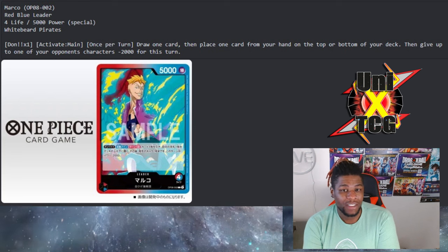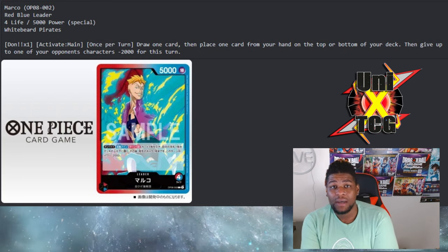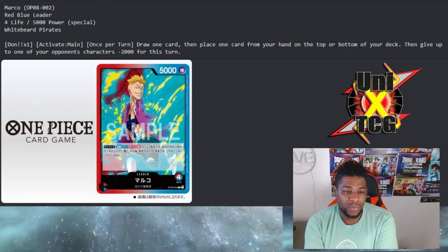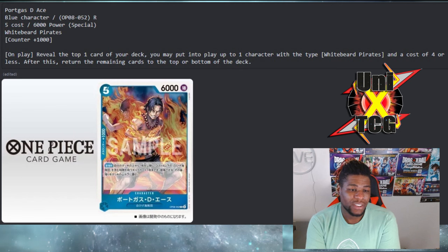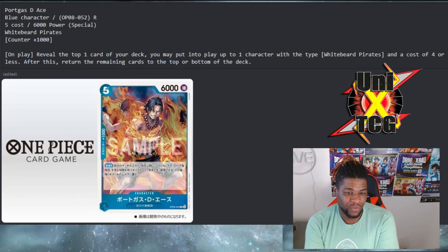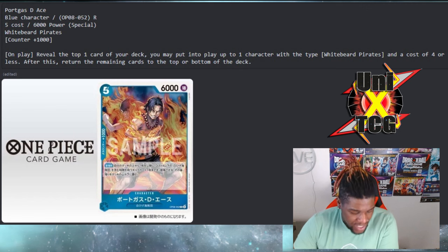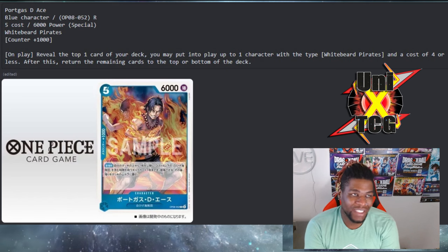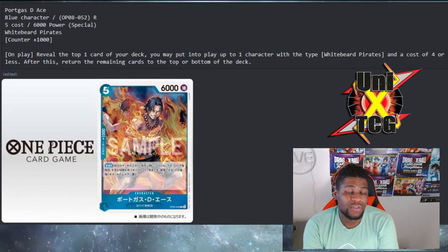Speaking of new cards spoiled, we've got Portgas D. Ace, a blue character — a rare, five-cost, 6000 power, Special, White Beard Pirates, Counter 1000. On play, you reveal one card on the top of your deck, and you may put into play up to one character with type White Beard Pirates and a cost of four or less. After this, return the remaining cards to the top or bottom of the deck.